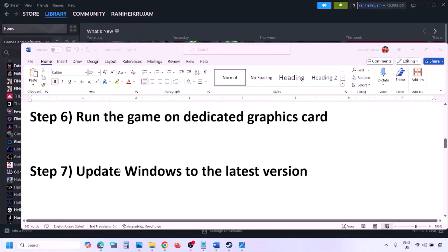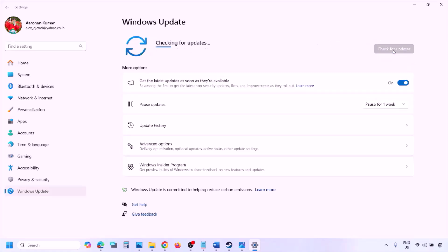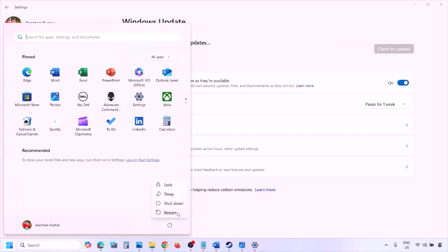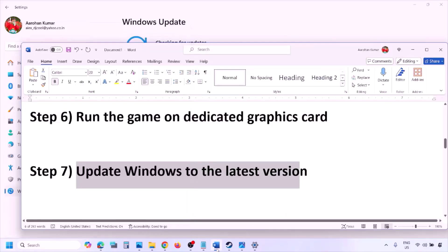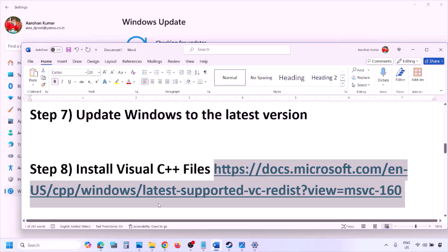The next step is to update Windows to the latest version. Go to Windows Settings, then Windows Update, and click Check for Updates. Once all updates are installed, restart and after the system restart launch the game and check.